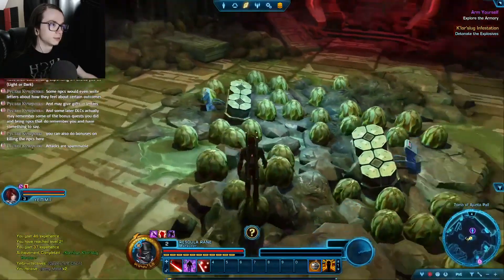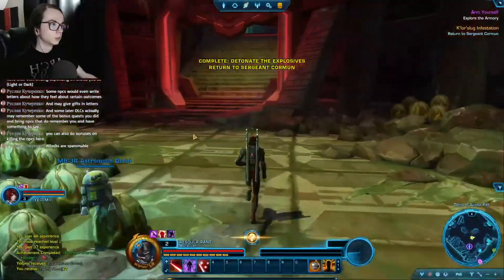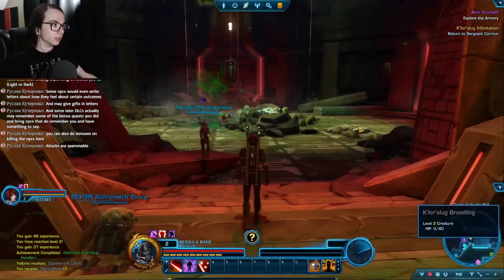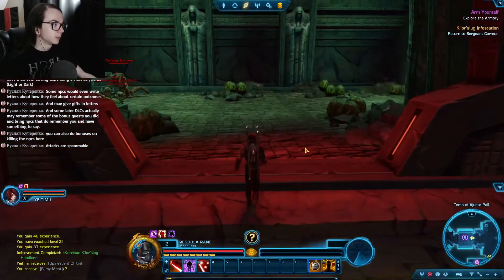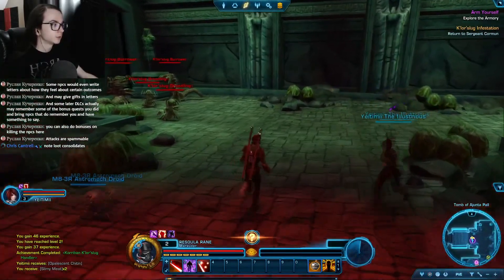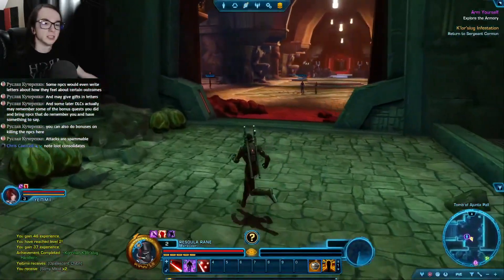Doing side quests together is also a huge pain because what you pick is not necessarily what you get. You might make a choice, your friend might make a choice, and whoever wins a dice roll gets to see what actually happens. You'll still get credit for what you picked, but you might end up making different choices than you intended because the dialogue trees don't always lead to the same options, and if your friend keeps winning the rolls, you might not get the story you wanted.